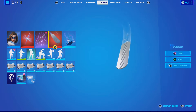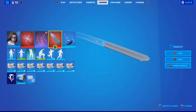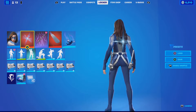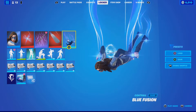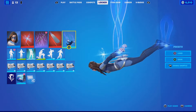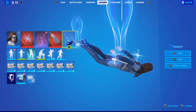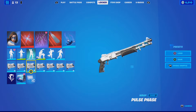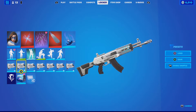And we have the Silver Surfer's surfboard. Silvers, blues, energetic whitish-bluish energy colors. Then we go with Blue Fusion for the drop-down contrail. And for the weapon wrap, we have the Pulse Phase — looks really, really good.